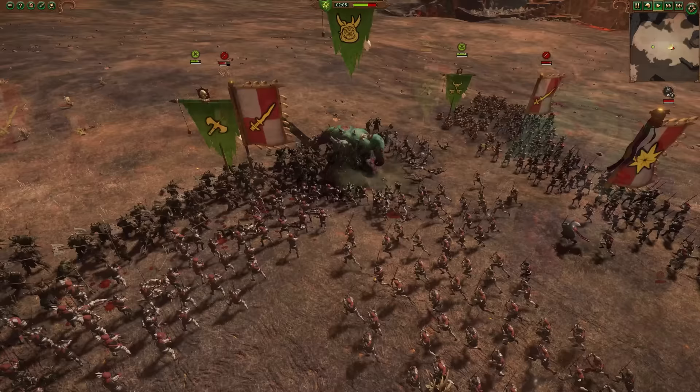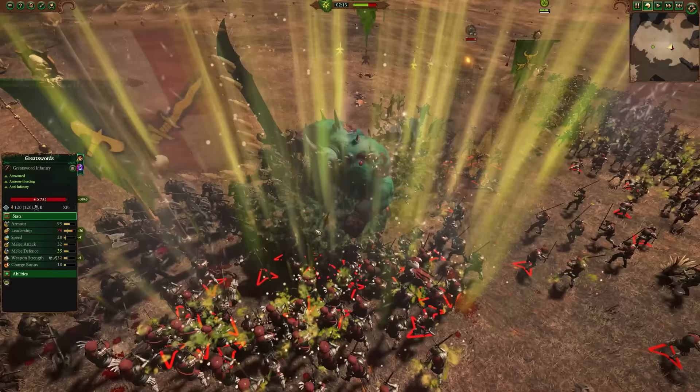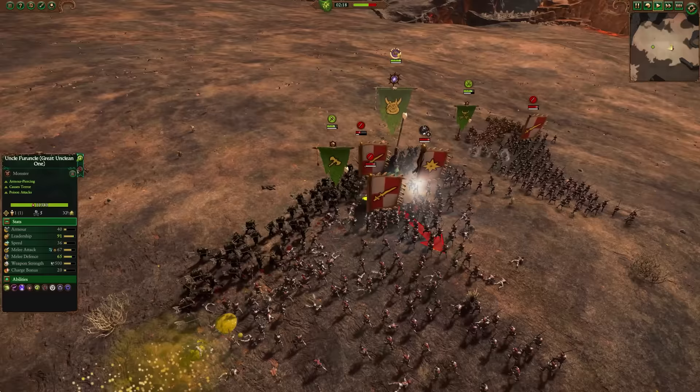The ability is called Defiling Deluge, which will turn him into a direct damage Mortis Engine style unit, damaging all enemy units around him. As you can see, these greatswords are taking that direct damage, and at the same time it will heal Uncle Furuncle himself. It only lasts a short duration though, but you do get two counts of it. So you basically just charge him into a crowd, drop this spell, and let him do all the direct damage possible while keeping himself healed up as well. Not the best idea to use it when he's on full health, like I foolishly have here.